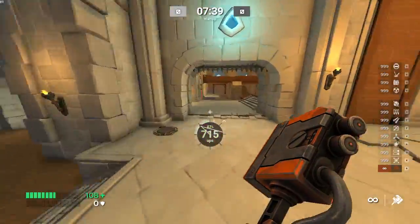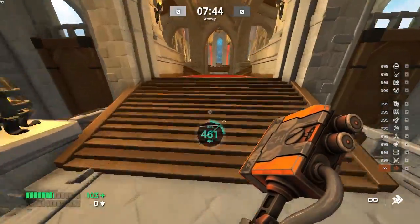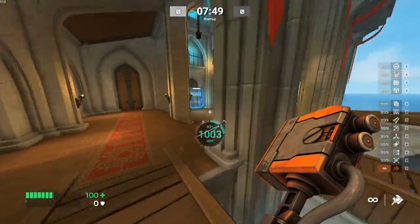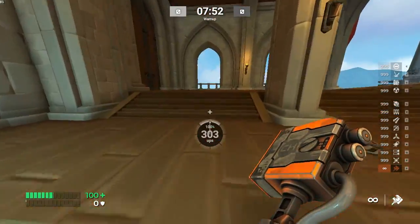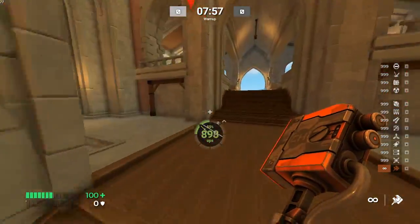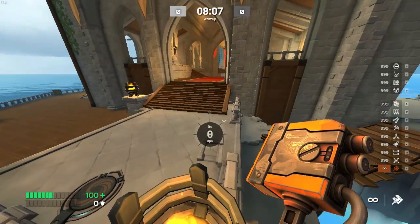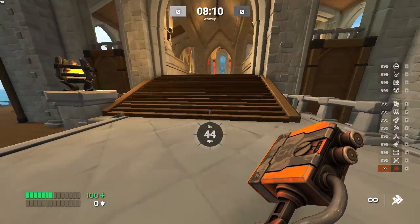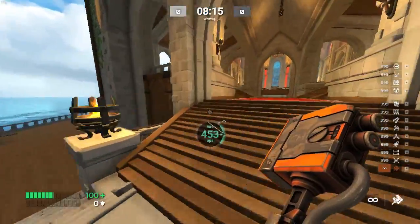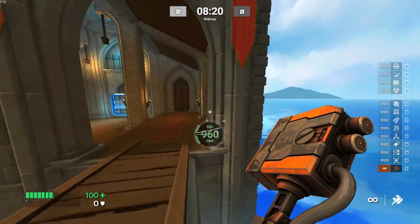There's nothing inherently magical about the diagonal directions while you're strafe jumping. You don't go faster, it's not easier — nothing like that. All directions are equal in terms of acceleration and air control. But what makes the diagonal technique convenient is that you have a relatively nice view angle to the direction where you're going. But if that's why you pick that technique, you might find it equally appealing to try the inverted technique, which looks like this — because it's also a nice view angle and you see where you're going.